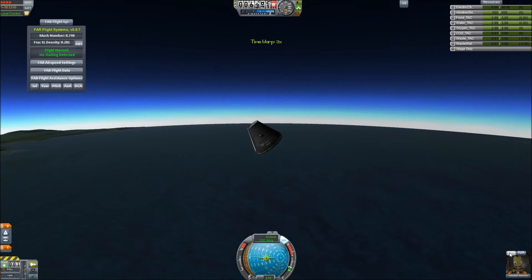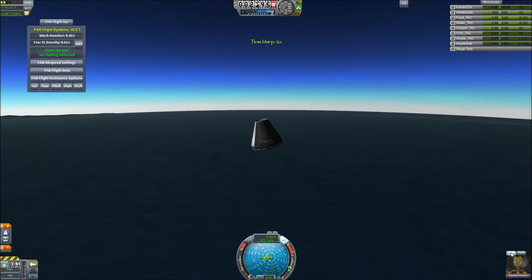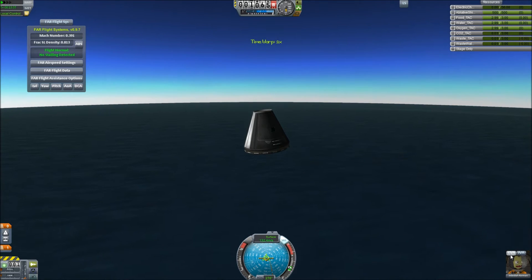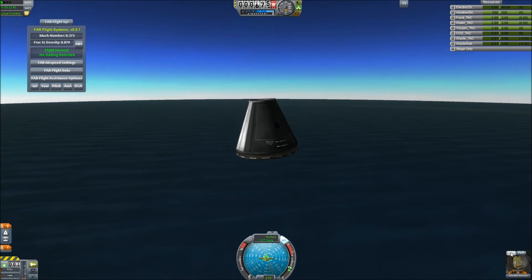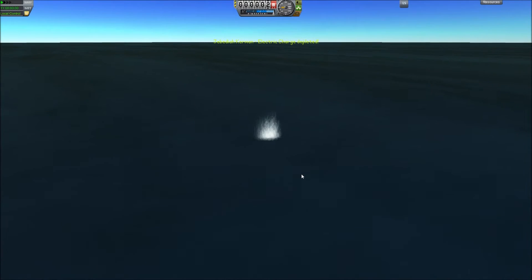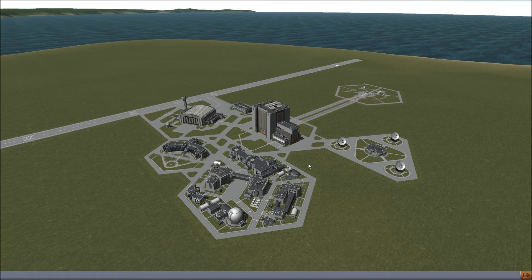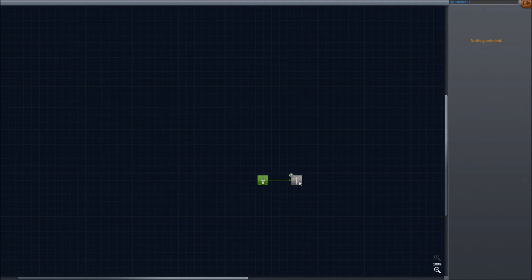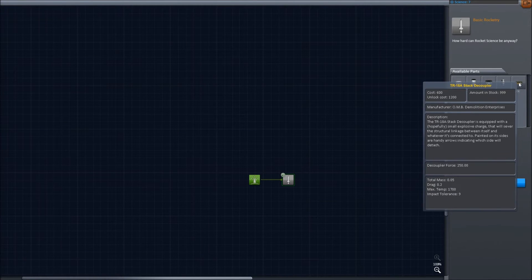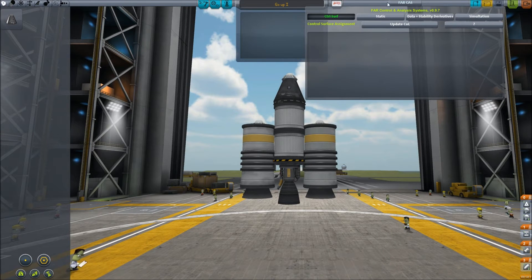All right, you're dead. We know we need to be a bit more conservative — probably not go that far up, just do a small boost to test the rocket. We have seven science though and we only need five to get the decouplers, which means we're in business here. Let's do another one.